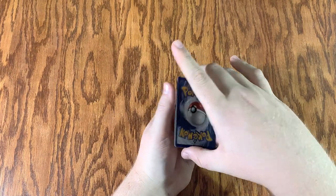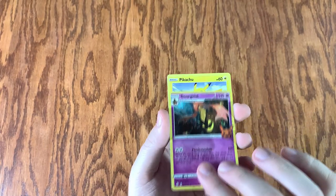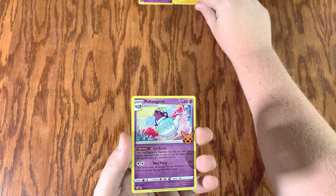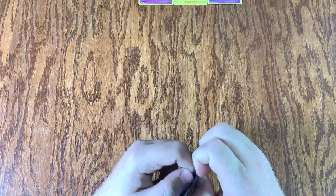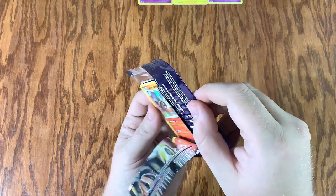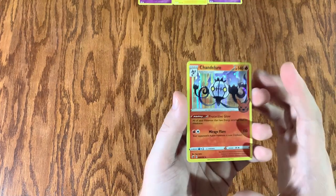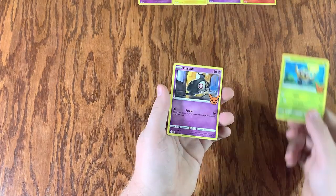Here we go — and what do we got? Boom. Another holo. The always iconic Pikachu, and Poltergeist. That's nine. Getting some good pulls right away, no problems there. All right — Chandelier. Another beautiful holo. Phantump and Duskull. That's 12.